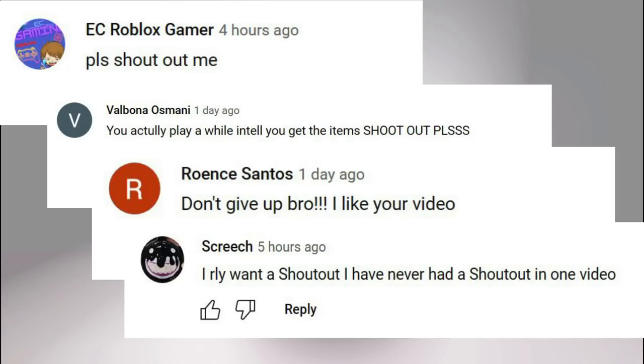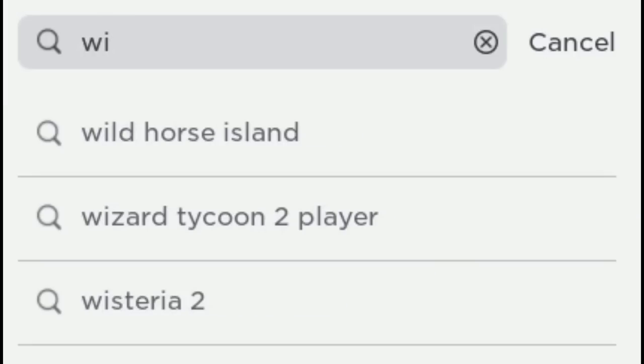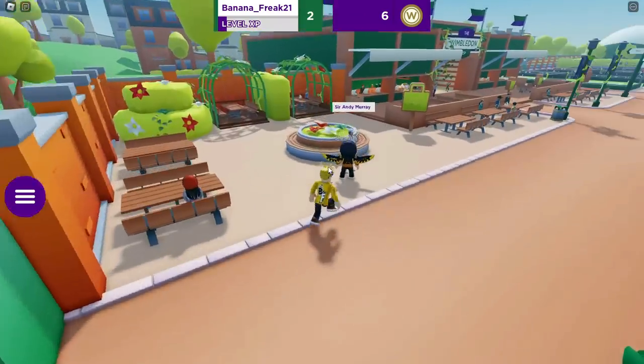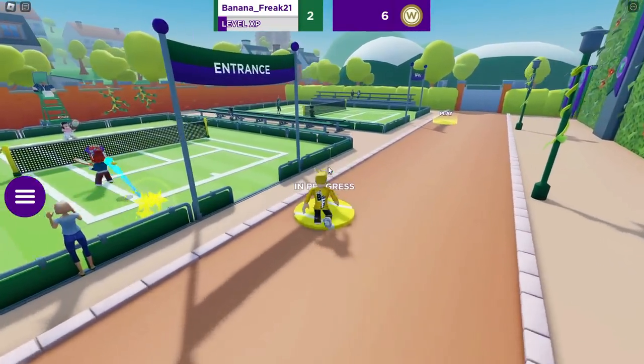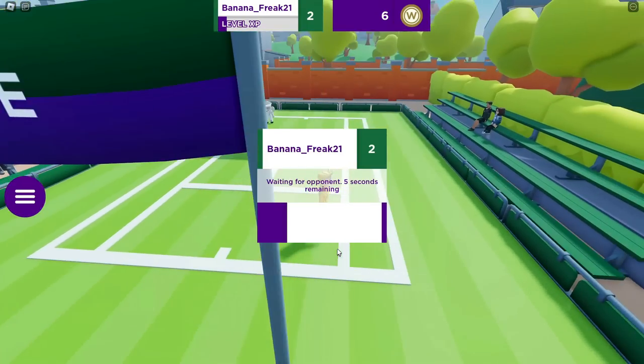Now let's go. The next game is Wimble World. You need 100 Wimble points to win the free item. In the game you have to play tennis with your opponents to earn points. Remember, playing with different opponents earns more points. Let's collect 100 coins.